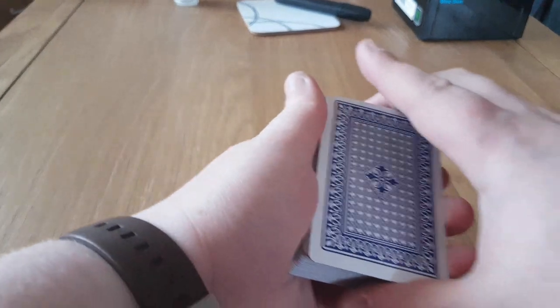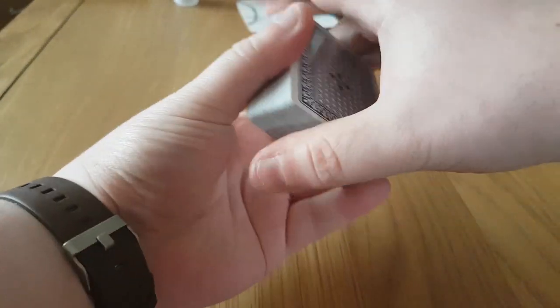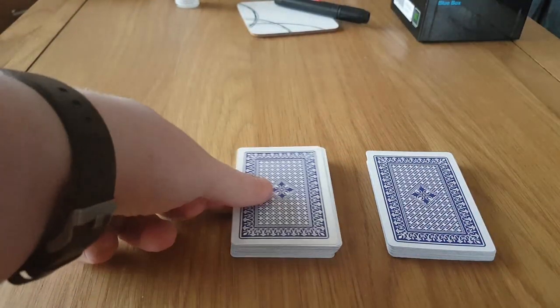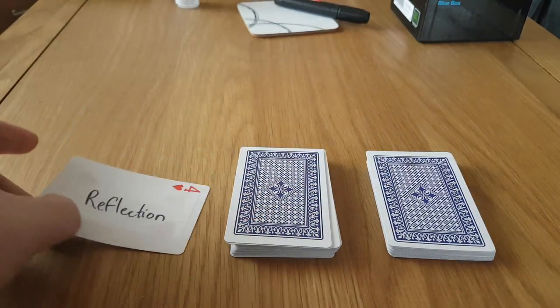Let's pick our cards for next week. Starting with the blue deck — give that a quick shuffle, split it, and take the top one. The card is: reflection.